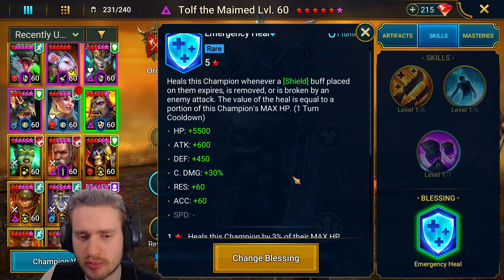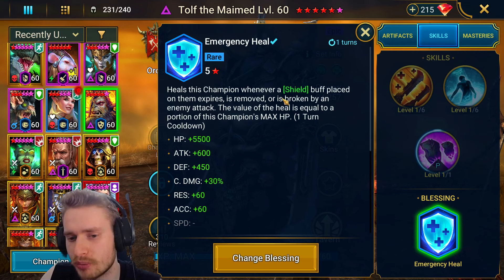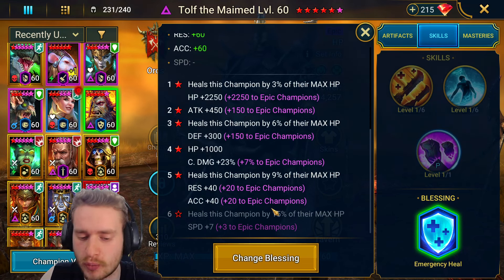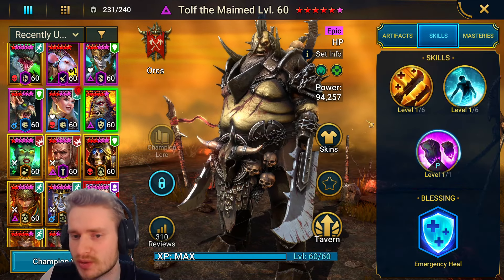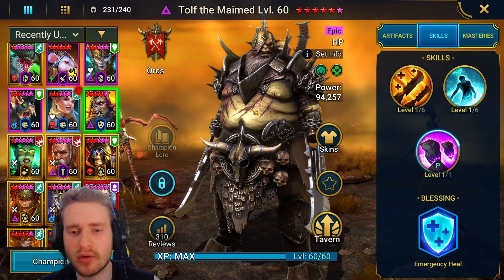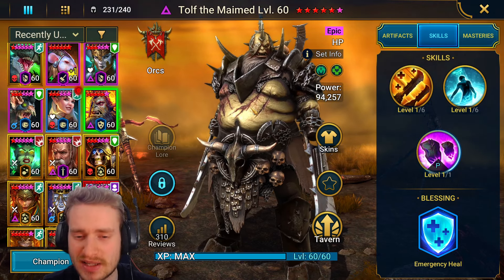We do have some heals stacking here. We have Emergency Heal, which at the 5-star Awakening he currently is, anytime he has a shield buff placed on him and it is expired, removed, or broken by an enemy attack, he heals himself — in this case by 9% of his max HP. This run would get a lot easier if you had him 6-star Awakened, because he's going to heal by 15% of his max HP and also get a 10-speed boost, which is big. If he can take those extra turns versus the Shogun, that's going to help him stay healed up, because his HP levels can be a little finicky sometimes.